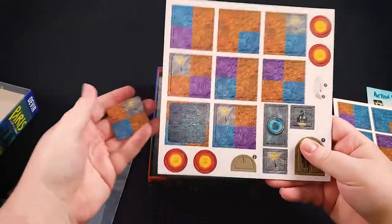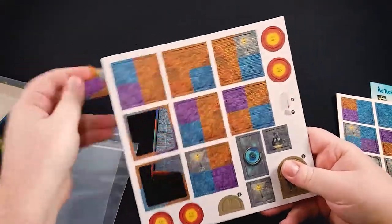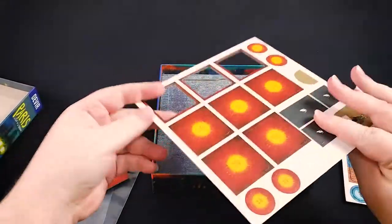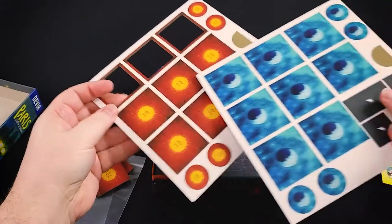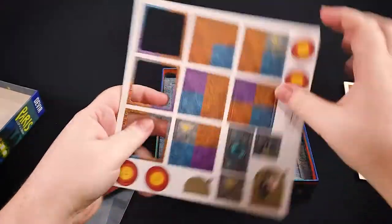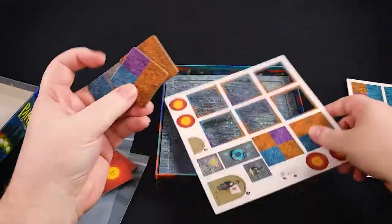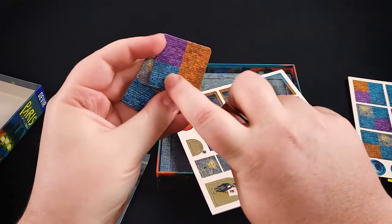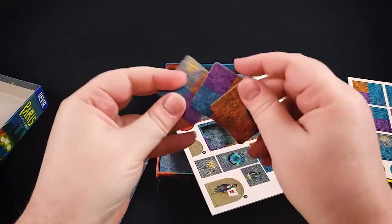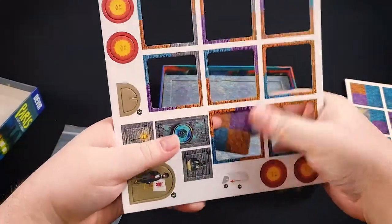Each player will get a hand of tiles — essentially a deck of tiles. There's orange and blue, so the orange player will get all the orange tiles. The tiles themselves have both orange and blue on them, plus some other colors as well, and street lamps. Those street lamps become important when it comes to scoring.